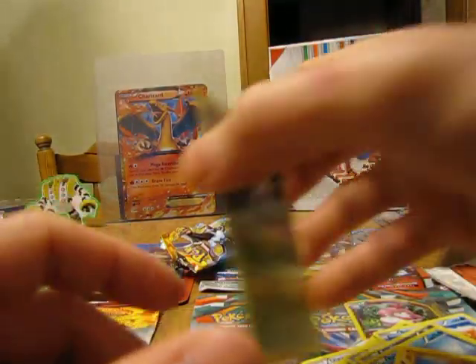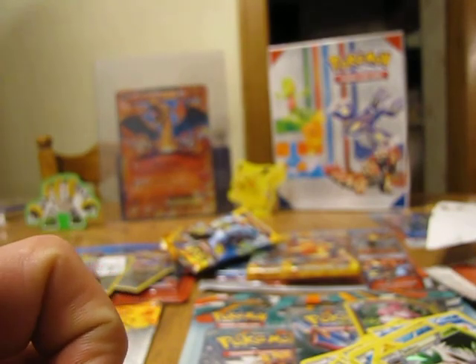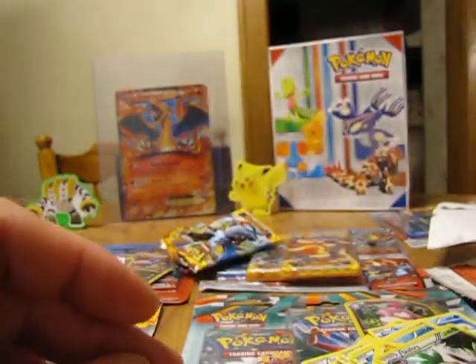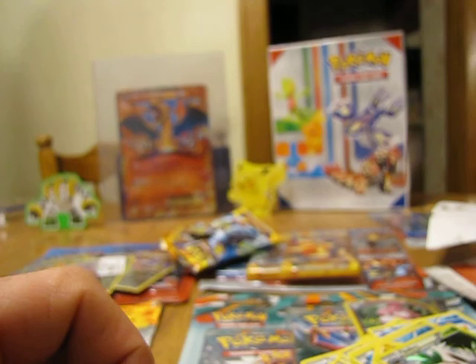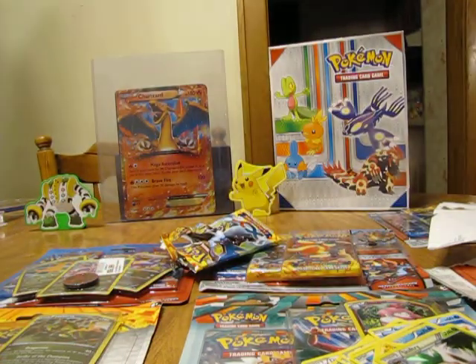Overall, about average pulls. I did get a holo out of my first pack — Shiftry — a very nice card, but not as good as the pulls from my Spanish video. Very nice card right here though, the Charizard Full Art EX. Be sure to follow me on Facebook, Twitter, Instagram, and check out my blog page. I'll be giving away a code card on one of my other pages, so look out for that. Thanks for watching, and be sure to enter my contest. Thank you.